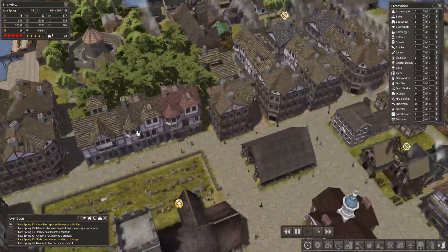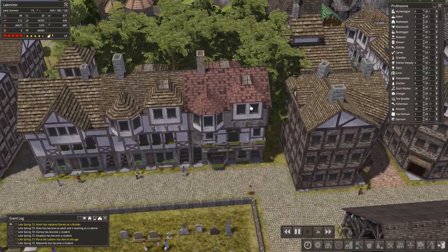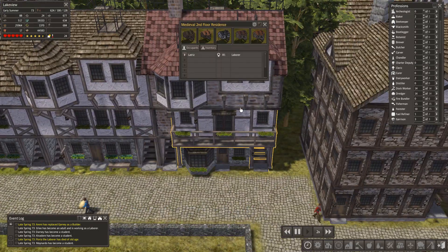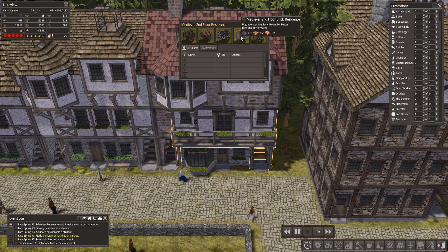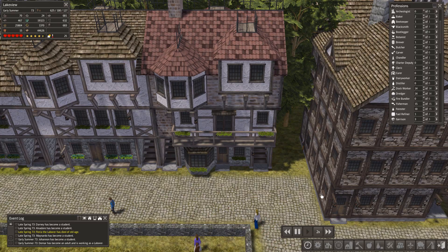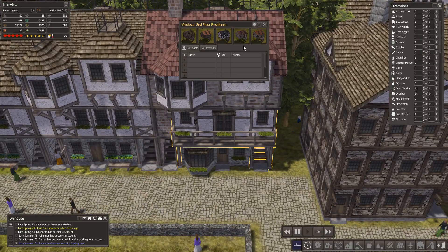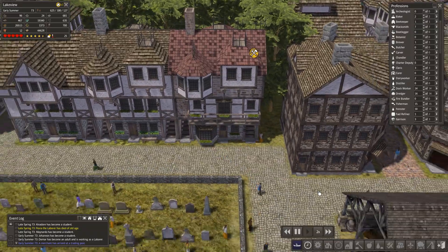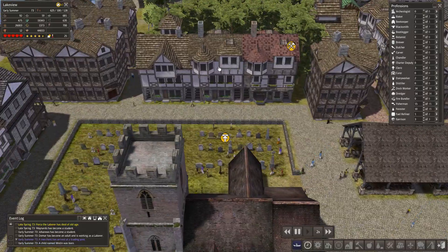Let's check this house - so this upgrades the house and gives it a brick front. That looks quite cool but it doesn't fit with the neighbouring house. We need to upgrade that one as well so it becomes a brick-fronted house. This one just has a brick front now. I think we'll upgrade this one too, and maybe mix them up so they don't look quite so uniform.